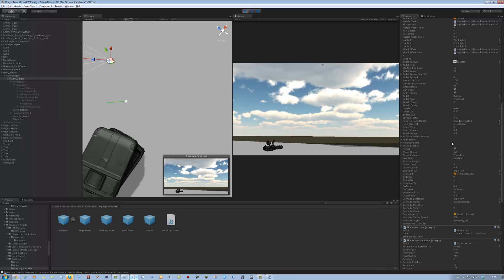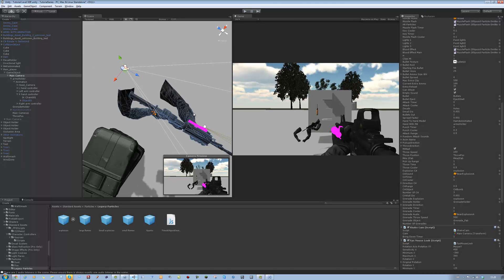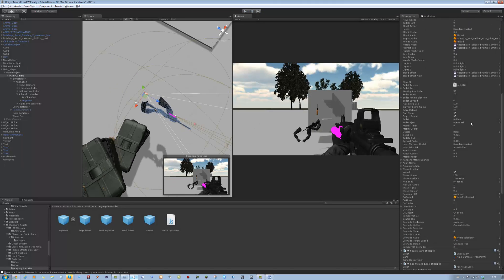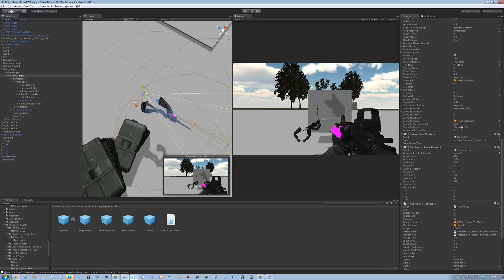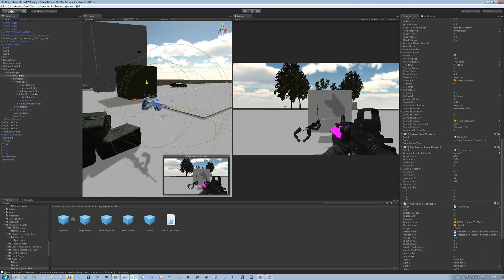That's how you add grenades into our ray shoot script. Stay tuned for more tutorials - as soon as I get more guns into the gun manager, I'm going to do a claymore tutorial next, and the C4 like I said isn't fully finished yet, so I'll come back to that in a bit. As always, thank you for watching - don't forget to rate, comment, and subscribe.